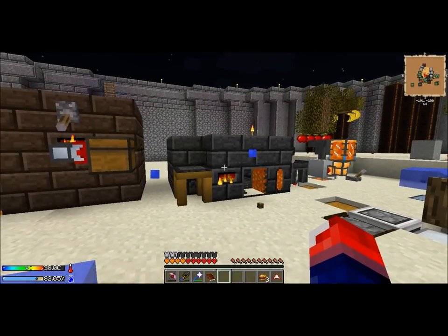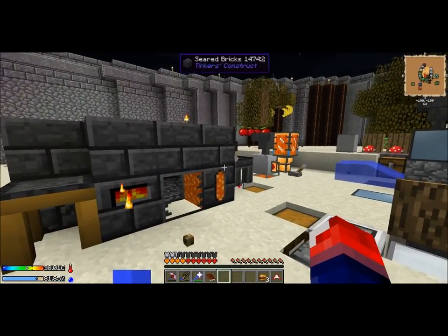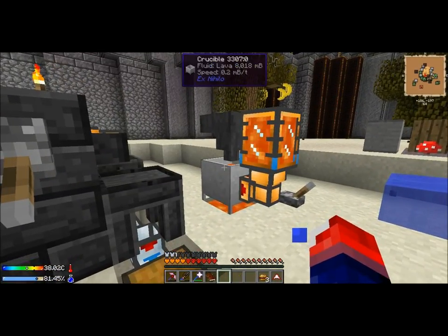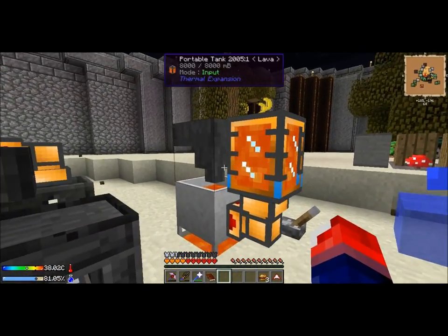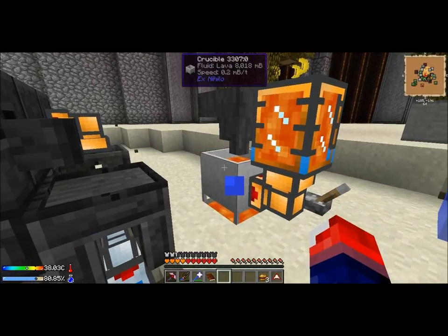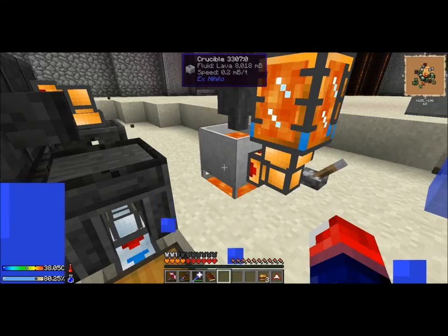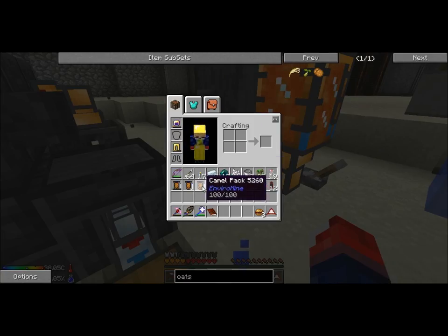Here I have a smeltery — nothing much to see here. And I have a crucible lava generation setup. It's really simple — just a hopper into lava. I have lava below, so the speed is actually 0.2 millibuckets per tick, which is a bit worse than pyrotheum, but okay.